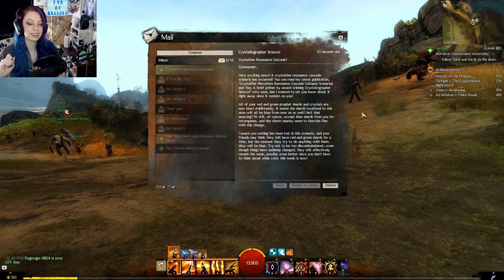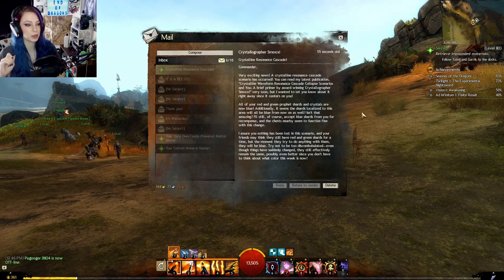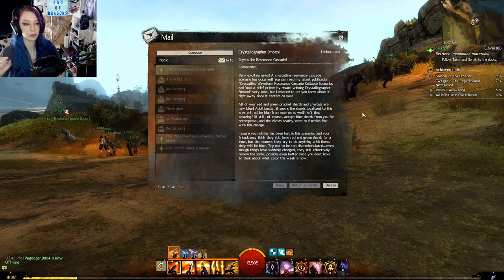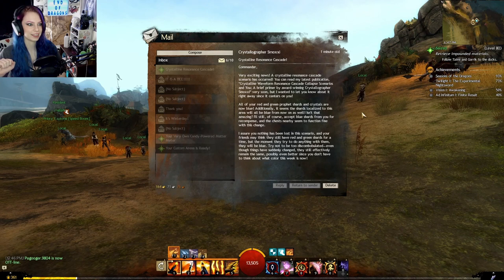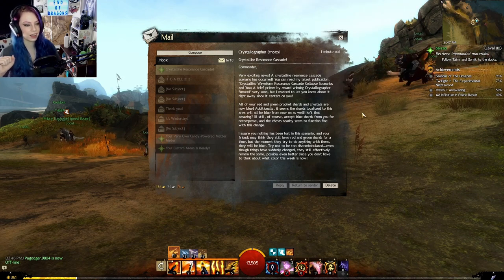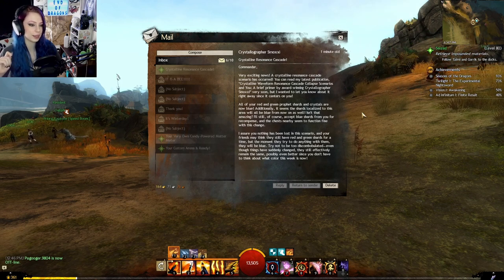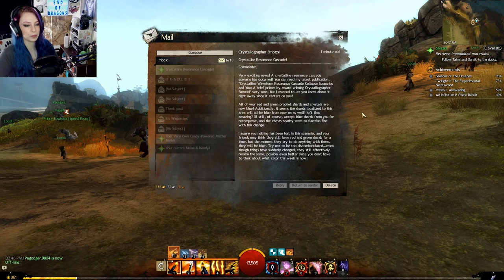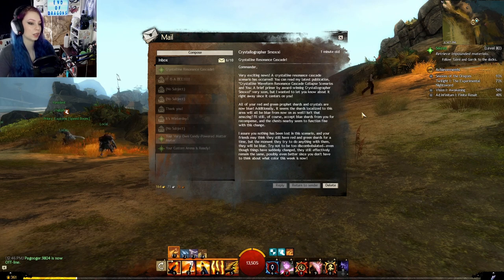I wanted to let you know about it right away since it centers on you. All of your red and green Prophet shards and crystals are now blue. Additionally, it seems the shards localized to this area will be all blue from now on as well. Isn't that amazing? I'll still accept blue shards from you for recompense. And the chests nearby seem to function fine with this change.